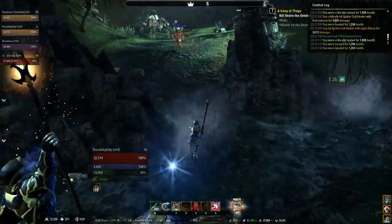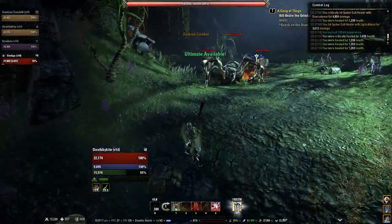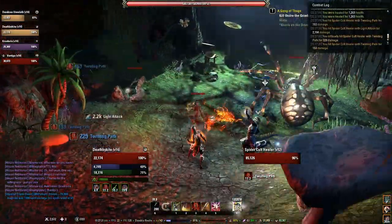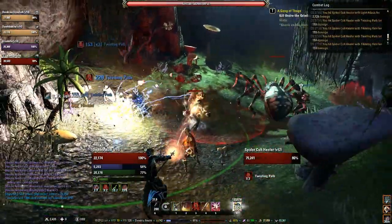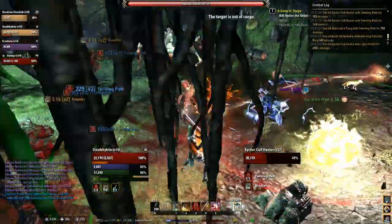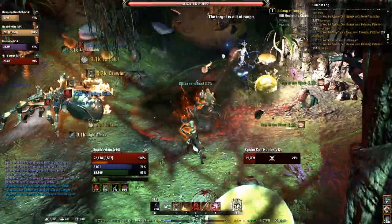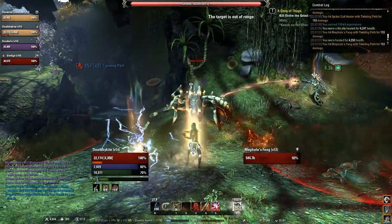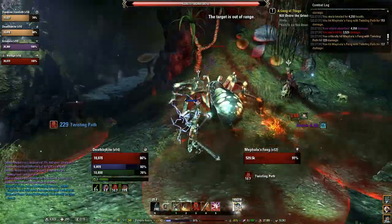Coming up here is going to be our very first boss, Mephala's Fang. This spider spawns with two healers. You're going to want to have the tank kind of move them back away from them so that you and the other DPS can bring them down relatively quickly. Nothing too hard there. And once they're down, you can start DPSing the boss.